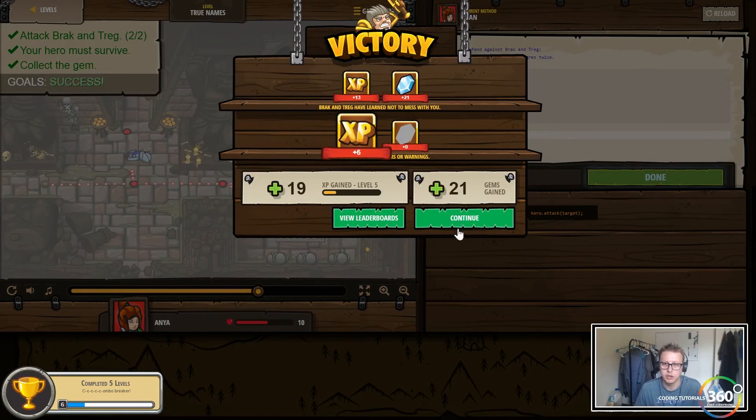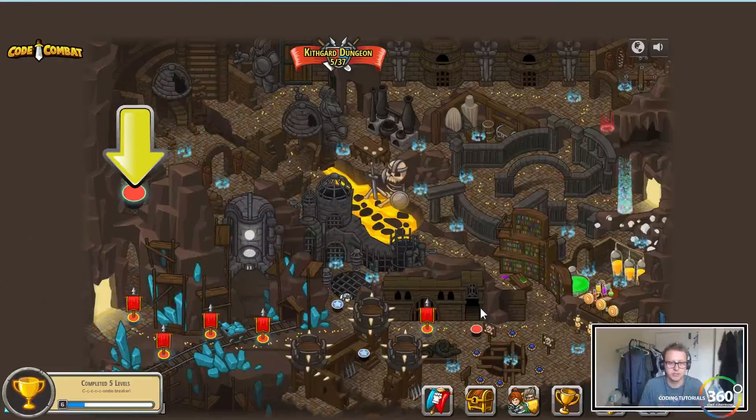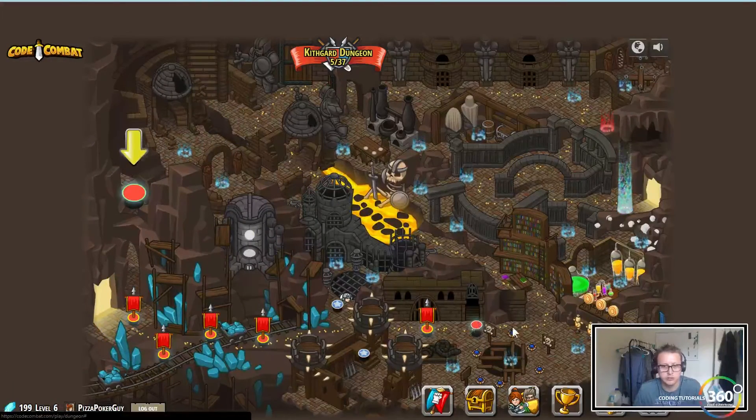That's the combo breaker - we finished five sections! In the next video we'll be doing the Raised Sword and work our way through, then once we're done we'll go back to the harder examples. As always, thanks to anyone supporting me on Patreon - I really appreciate it. Don't forget to like, subscribe, and share the video if you enjoyed it. See you guys next time!